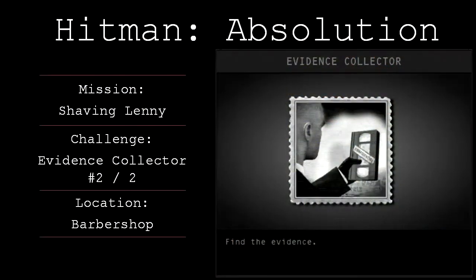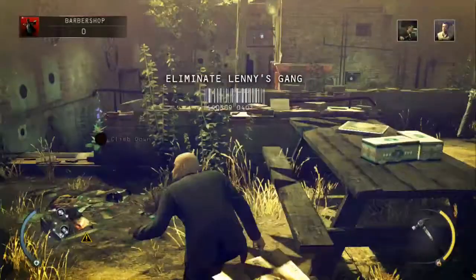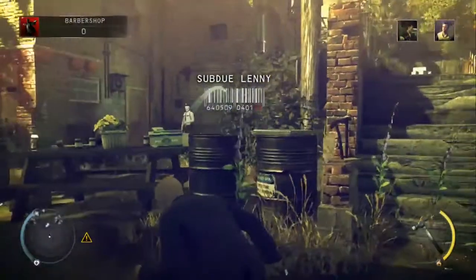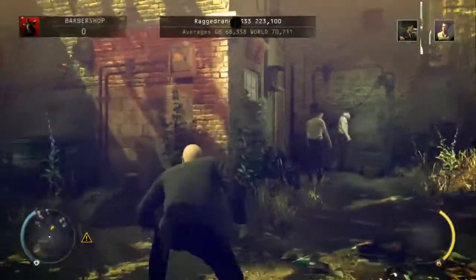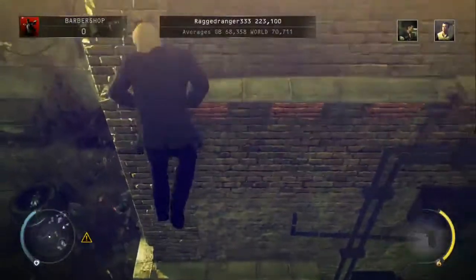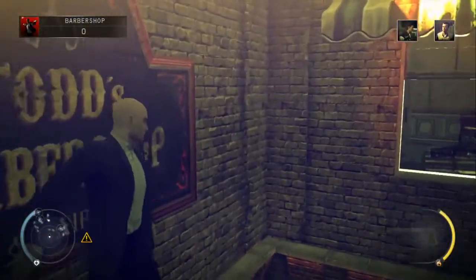The second piece of evidence is located in the barbershop section of the mission. Grab the hammer off the table, drop down off this ledge, move around the corner, and chuck the hammer to distract the two police officers. Jump up on the ledge, move around to the right, jump up on the ledge again, follow it around to the right, and in through the window.